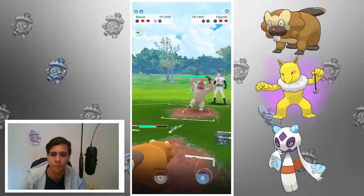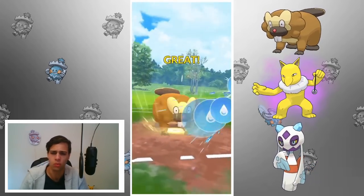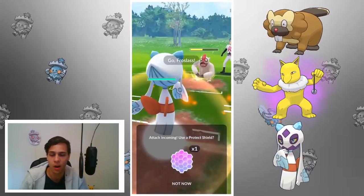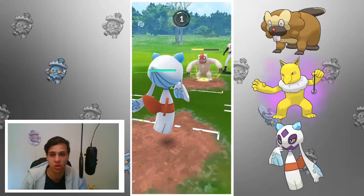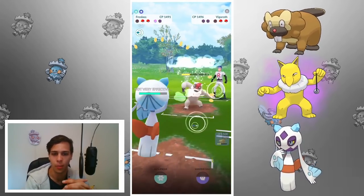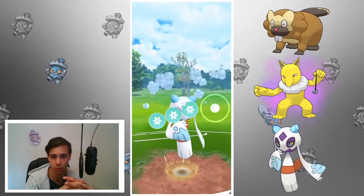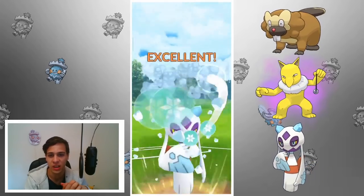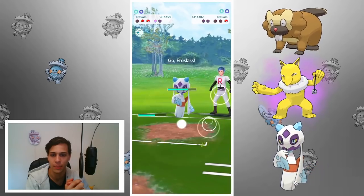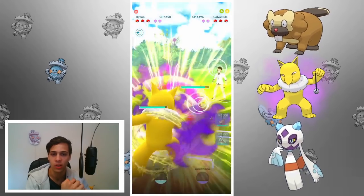In comes Froslass and I can realign Bibarel with it. I didn't wait out my switch timer which is stupid. In comes Vigoroth — I think I'm still fine because I have a very hard counter in Froslass with a shield advantage. If I get a little energy on Vigoroth I'll be able to Shadow Ball the opposing Froslass as well. Just throw right before it gets to Bulldoze — I have a shield, a little extra energy, and should win this. My opponent knows it and concedes.